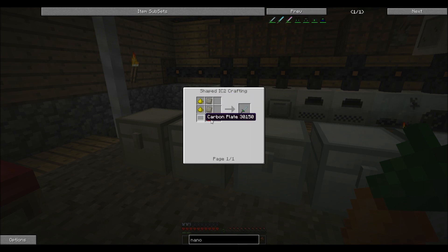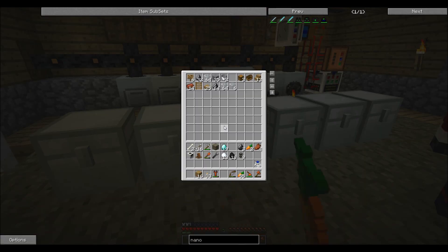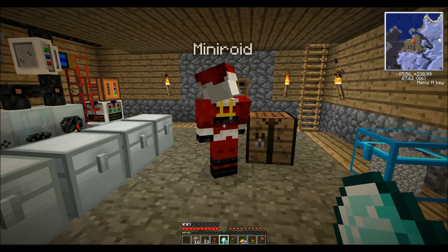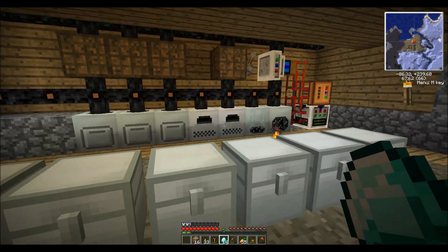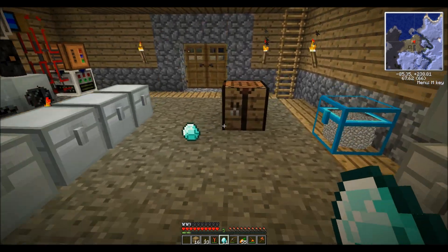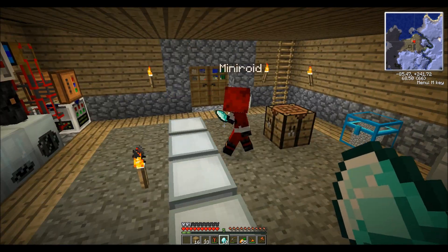It needs glowstone and we don't have glowstone because I haven't been to the nether yet. Have you found any diamonds? Yeah, I got a few diamonds here — you want some? Here, have some diamonds. I have no idea what to do with them. Well, now you got some diamonds. You can make a sword. Want more diamonds? There you go — have some more. Don't eat them!